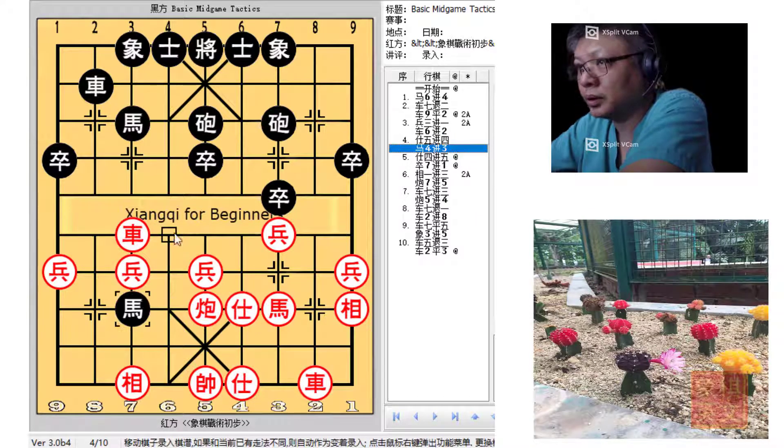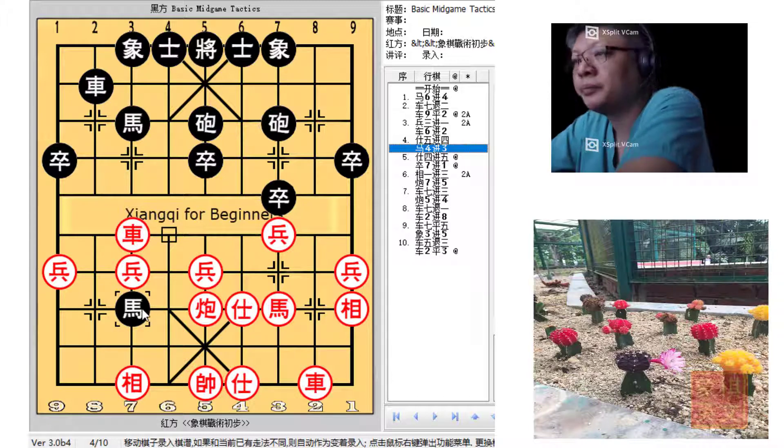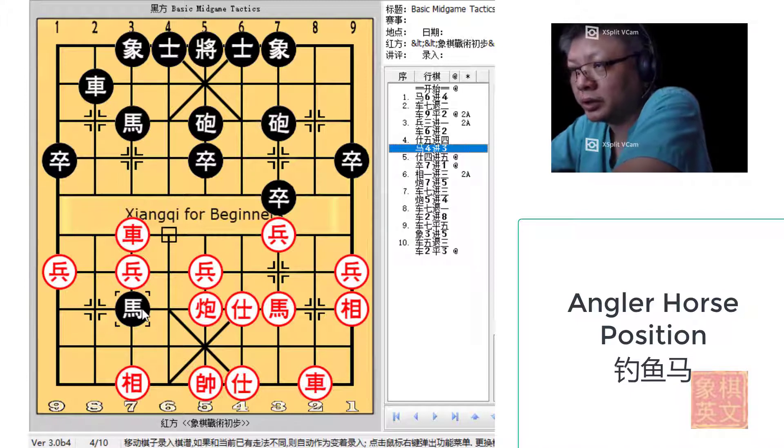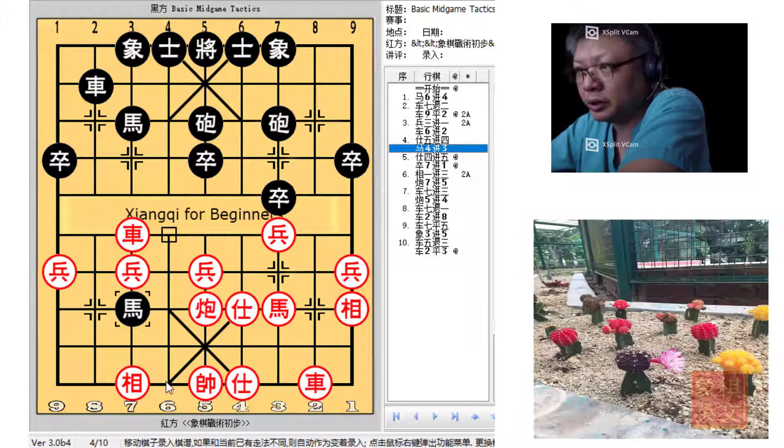P3+1 would not be a good idea because although Red was threatening the black chariot, Black would use his chariot to trade for 2 of Red's major pieces. Black would have used his chariot to trade for 2 major pieces and also allowed his horse to reach the angular horse position. When the horse is at this position, it controls 2 intersections — namely the centroid and the intersection in Black's palace — essentially immobilizing the Red King, and the threat of an angular horse checkmate would be very evident.